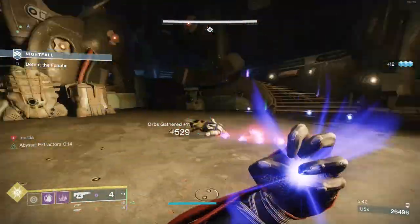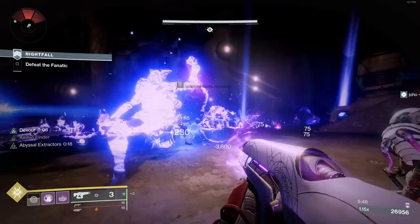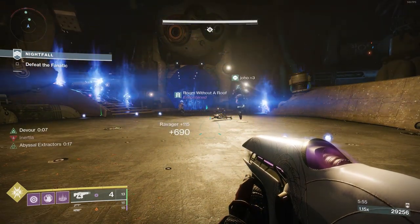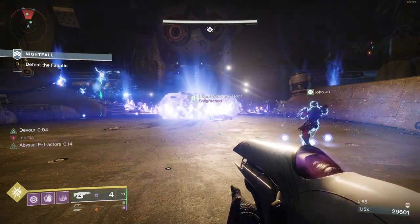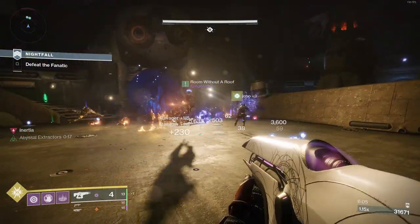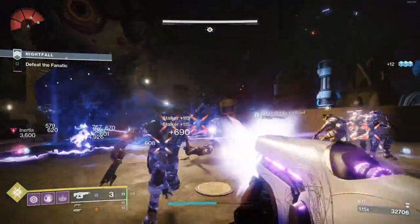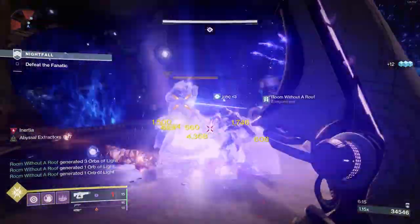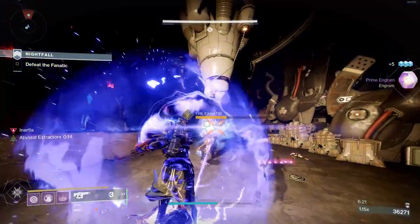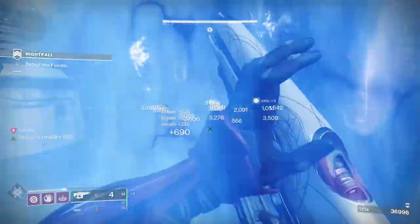Once he hides away, do the same thing — tether and void detonators. If you killed enough enemies and made enough orbs, you should have nova bomb again. Use it to get the boss to another immune phase. Kill some adds, get teleported, immune phase, kill some adds, get teleported, and then melt the boss.